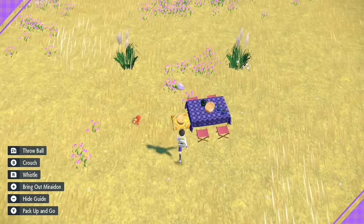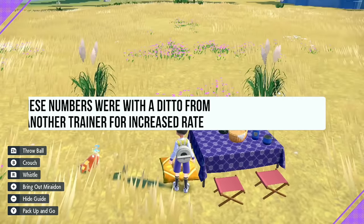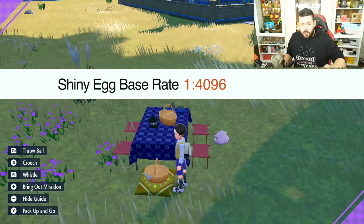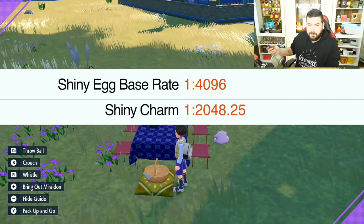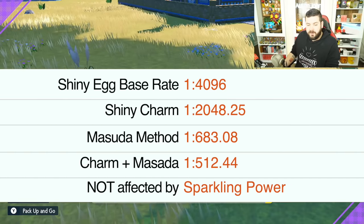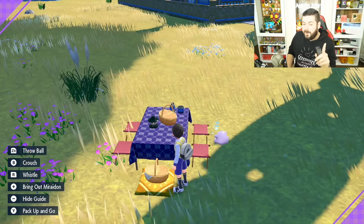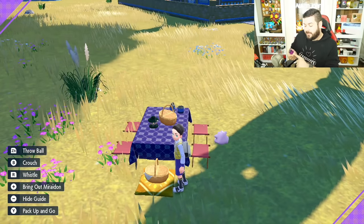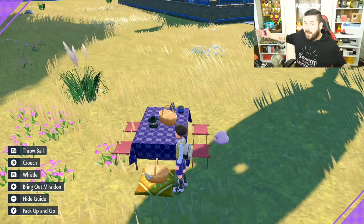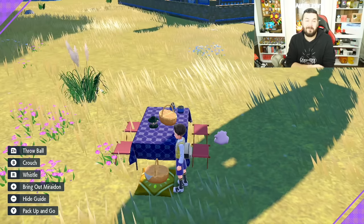Egg Power Level 2 increases how fast the basket produces eggs. With Egg Power 2, it takes about 30 seconds per egg, so you can wait for the basket to stack up to 10 — that's roughly 5 to 10 minutes. You can have Sprigatito, Fuecoco, Quaxly, and a Ditto all at the picnic at once, and whatever eggs come out are whatever comes out — so you can Masuda hunt up to five Pokémon simultaneously.